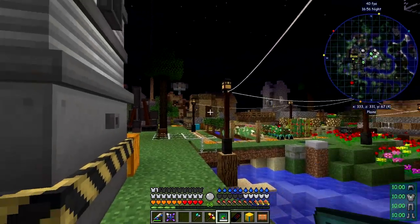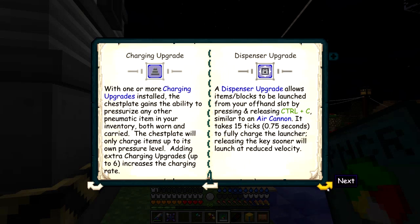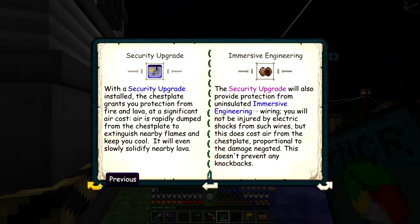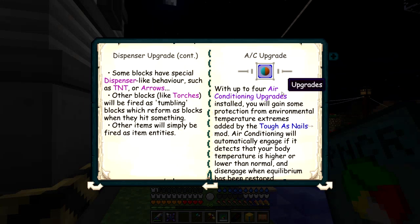The other new upgrade is the charging upgrade for the pneumatic chest plate - it gives extra charging upgrades and increases the rate to six, so it increases the charging rate. The dispenser upgrade is for throwing things. There's also the magnet upgrade. And there's a new one - the AC upgrade, which is an air conditioning upgrade from Tough Snails. Let's look at the recipe for that one.